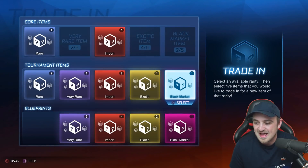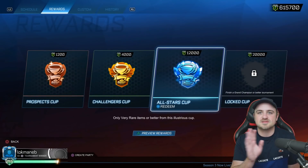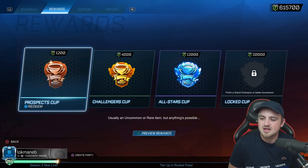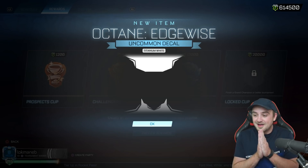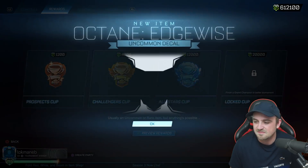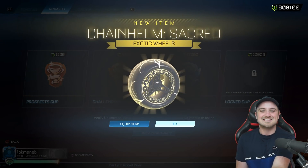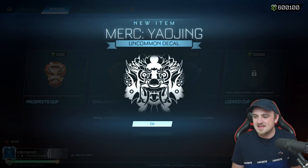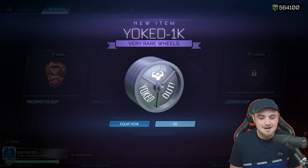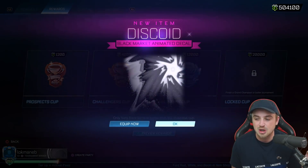There are already tournament trade-ups that can be done, which is very exciting. We can open 50 All-Star Cups for 600,000 tournament credits. We'll open a couple of Prospects and Challenges first. Oh my goodness - Titanium White Edgewise off the bat! That is insane! So we'll open three Prospects and three Challenges then 50 All-Star Cups. We wanted painted Edgeiwses and we've got one already! Then from the Challenger Cups - a Chain Helm Sacred! What a start!